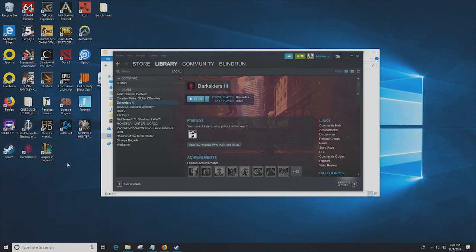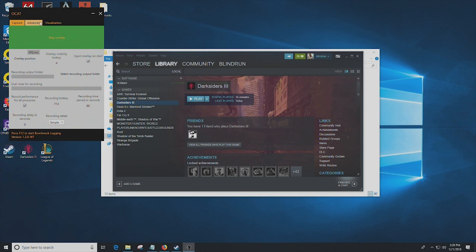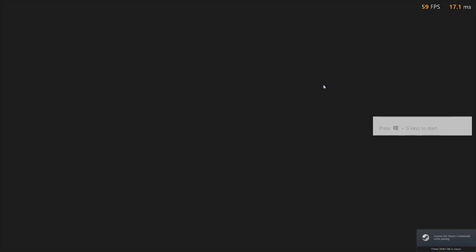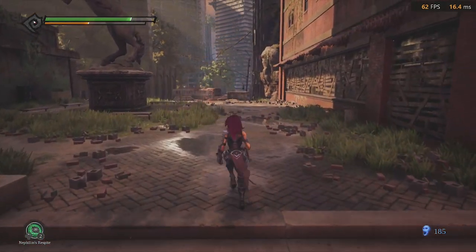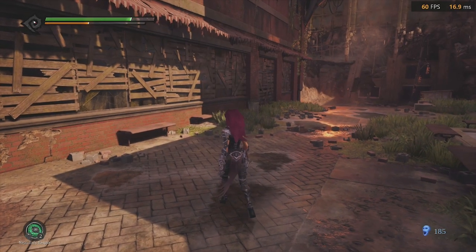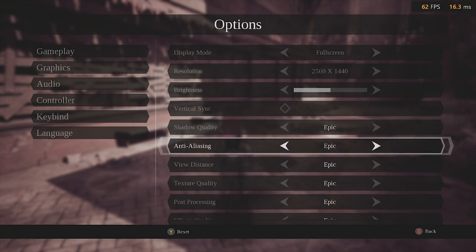So to start things off, let's go ahead and get ourselves a frame counter up. I believe we have OCAT installed. OCAT's a great application — it does record DX12 performance and Vulkan performance, which is super helpful if you're a tech tuber. Let's go ahead and grab Darksiders 3. Up in the top right, you will see the frame rate counter. I'm going to click Continue — I'm at the very beginning of the game. As you can see, we are locked at 62 frames per second up there in the top right corner, and it's not changing. If we go into the options and graphics, you'll see that vertical sync is not enabled, so that's not what's preventing us.